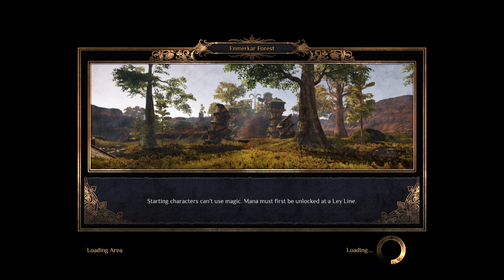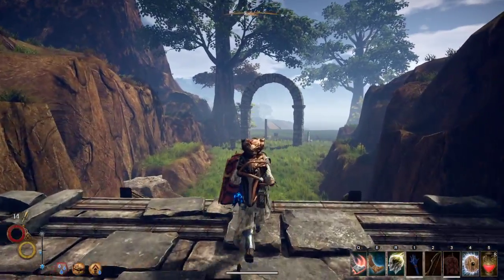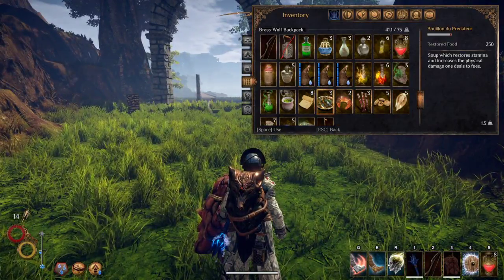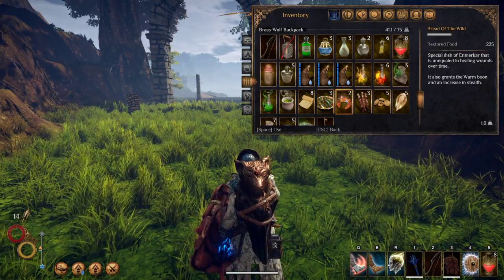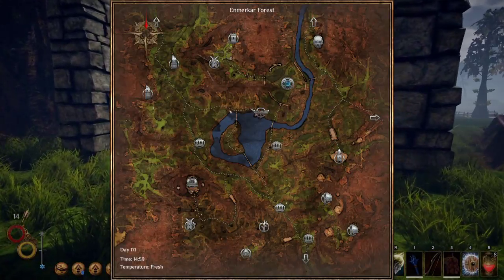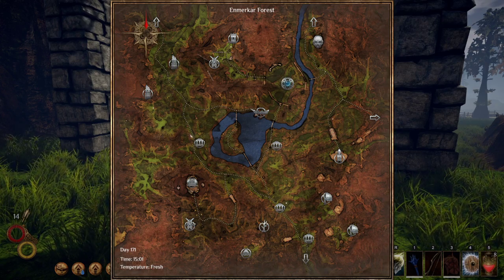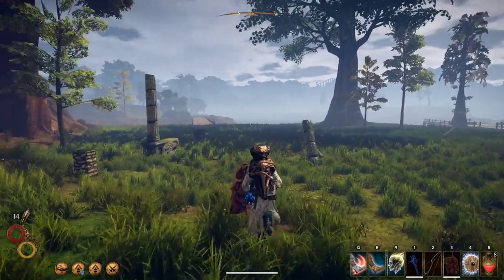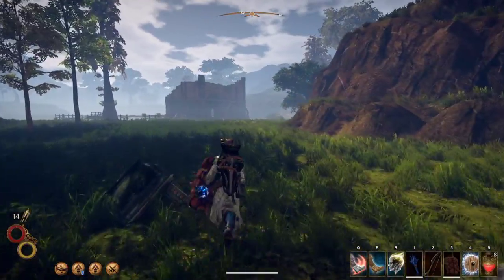Sorry if I'm a little scatterbrained today. I didn't record any of this yesterday, so that's a little weird. Let's go ahead and eat some of that — the stamina buff — because we're going west to this ruined settlement and then into this valley. People who know this map know what that means.